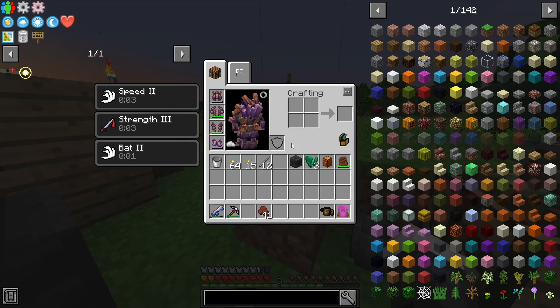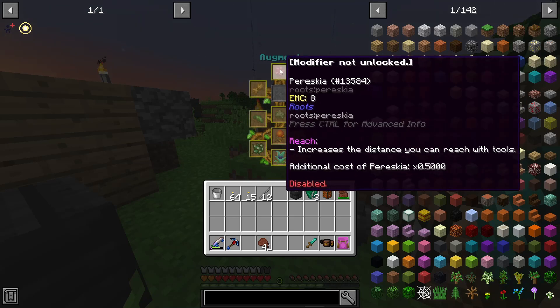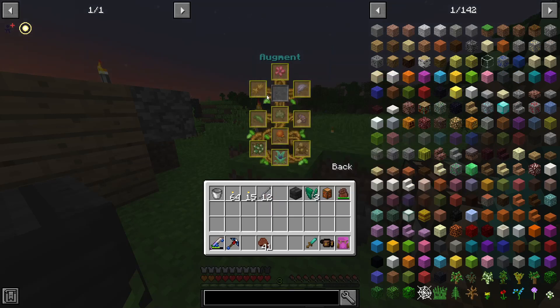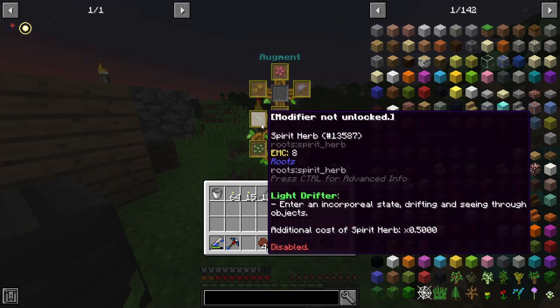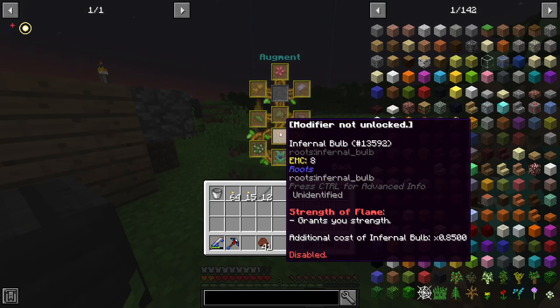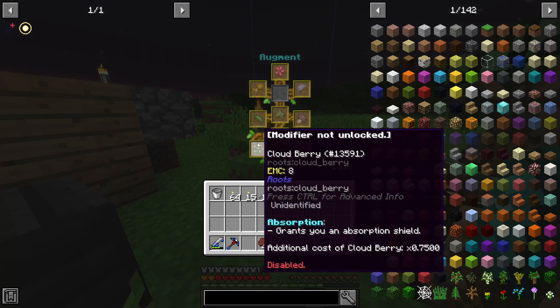Let's edit the spells now at the imposer. Looking at Augment options: Reach increases the distance you can reach with tools, Slow Fall isn't useful, Speed increases movement speed for 5.5 wild wheat cost which isn't bad. Light Drifter lets you enter an incorporeal state, drifting and seeing through objects — that's the really cool one. There's also Magnetism, Better Luck, Strength, Haste for mining, Second Wind for breathing underwater, and an Absorption shield.